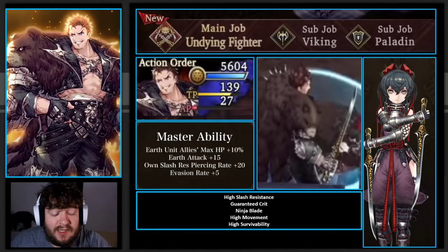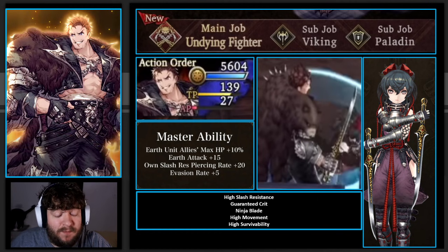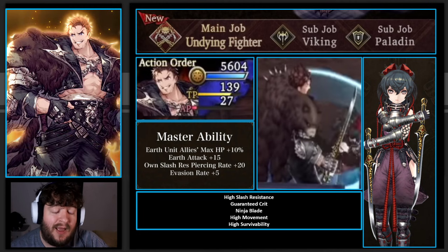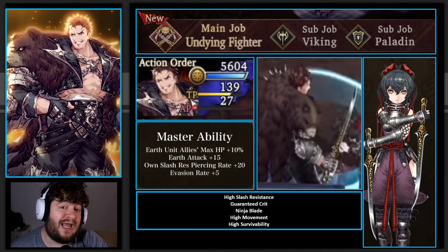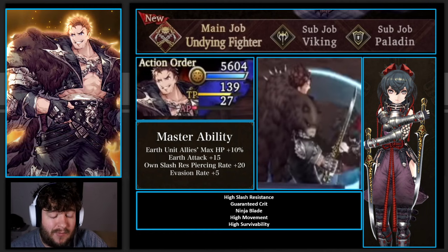Good morning, everybody. This is Diggs. It's still hot here in the Pacific Northwest - we are melting. Today we're going to be talking about the Undying Fighters Zazan that's coming out of GL. We have a preview of some of his abilities and we can actually break down almost all of the abilities he's going to have. We're going to take a look at his passives, his subjobs, his main job, what we know, what we don't know, and some of the things you should be excited for. He's a very unique unit, and I can't wait to get my hands on him. Let's go ahead and dig in.